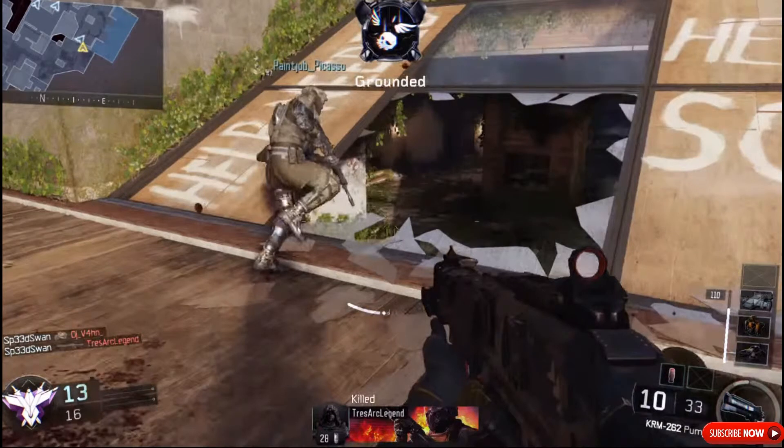Let's get straight to gun number two. Gun number two is the KRM 262 pump shotgun. On the trailer it looks like a very good gun to use, but to be really honest I think this gun will only be good at close range. If you stand away from each other by a couple of feet, I do not think it will be a great gun. But if you are in close range — like one or two meters — one shot and you are dead, anywhere on the body.